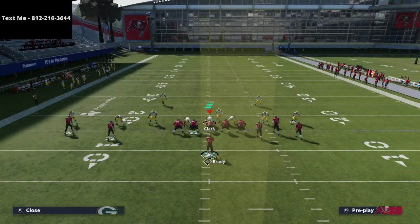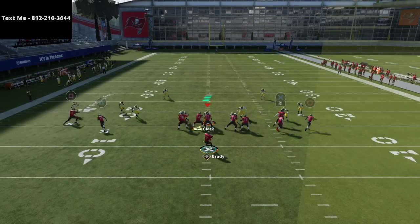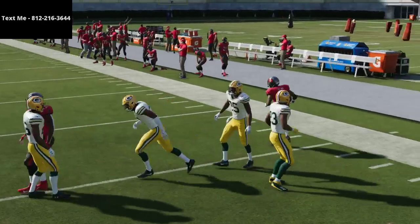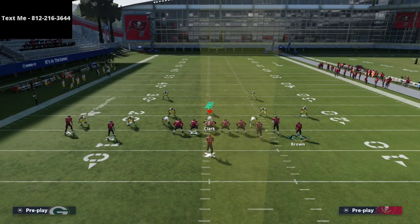Let me show you how stick handles mabel coverage. A lot of people like to run mabel coverage onto the bunch side in gun bunch. With mabel coverage on the bunch side, you see that out route — if the curl flat is shaded back at 20 yards it's not going to stop it. This is a play I like to just quick snap.